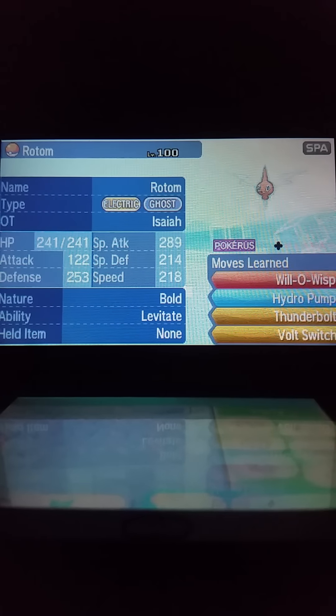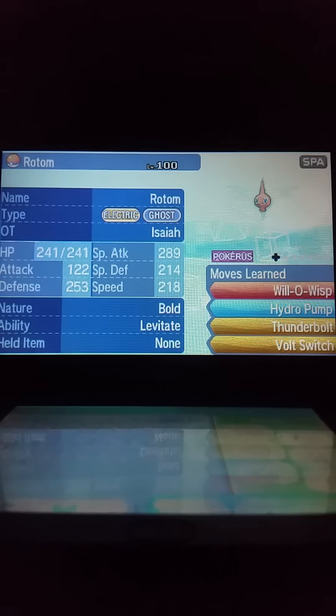All you gotta do is enter the giveaway. To enter, deposit a Zubat or an Oshawott named Torchic, and I'll get to you as soon as possible.